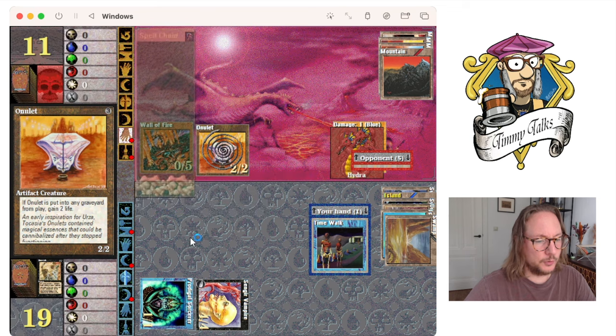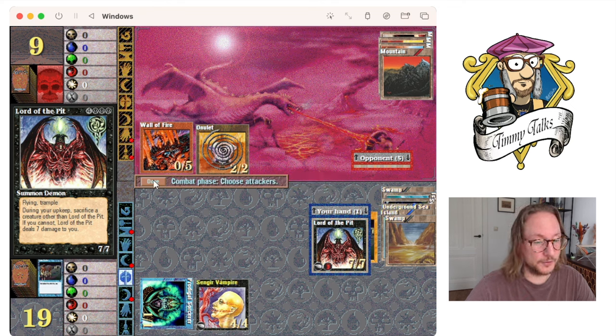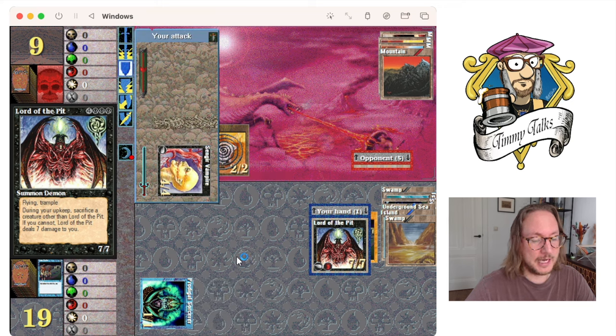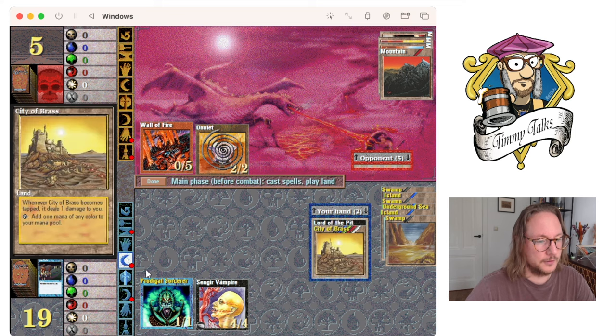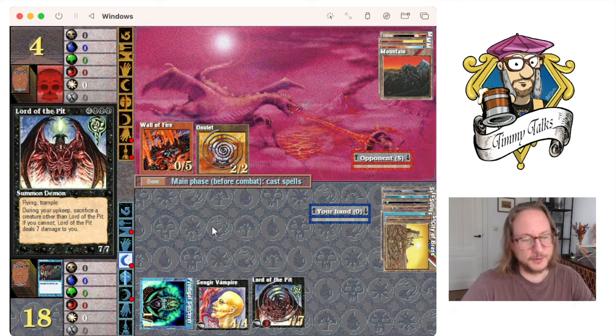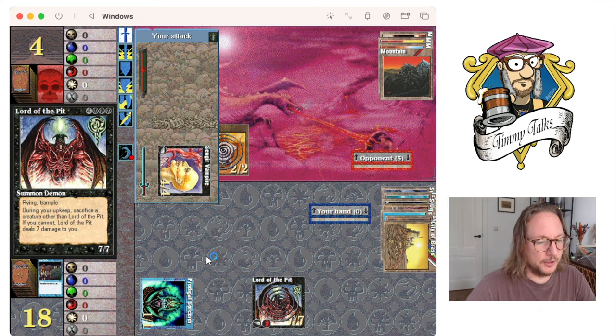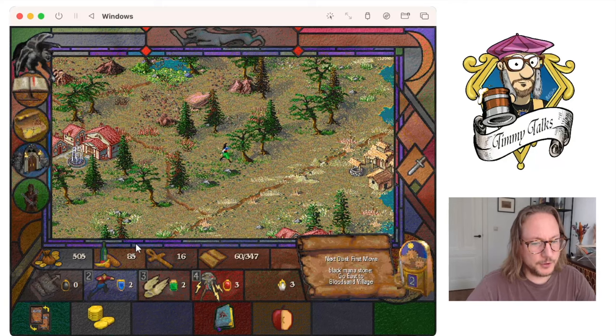It would have been cool to play the Lord of the Pit as well. Let's attack and take my extra turn. Now he can win the game. Maybe it's cool to cast Lord of the Pit because it's just cool. I'm not going to swing with him though, which is unfortunate. He's going to take the cards for now — we'll get those clues later. I get first move.